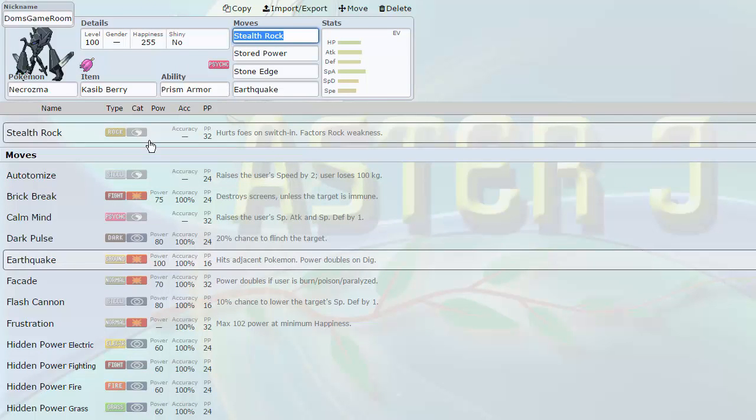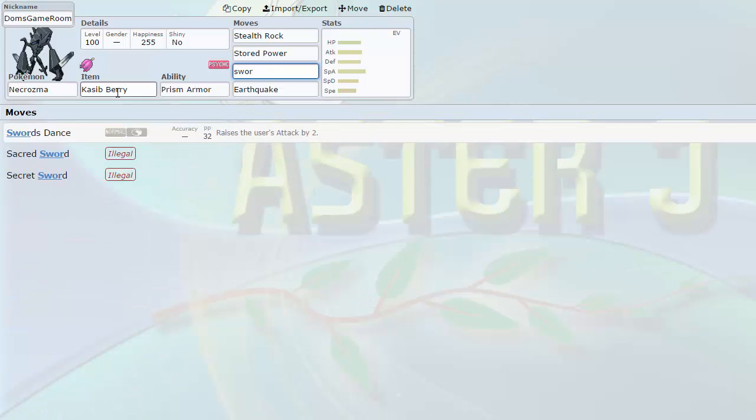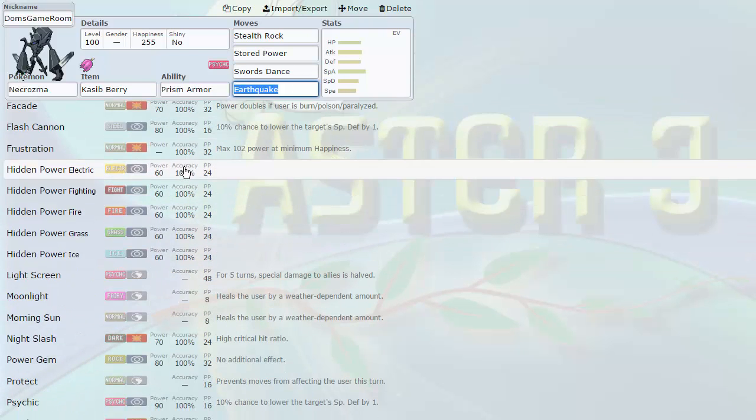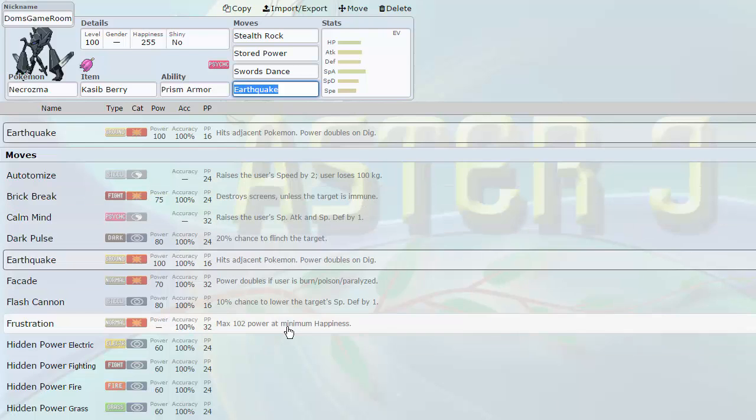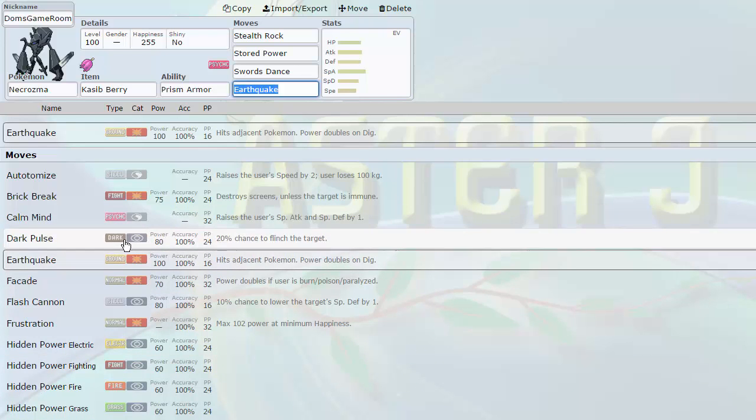Some of the sets are already filled out because I did try recording this once and it ran super long, so we're going to try to make this one a bit shorter. Necrozma is amazing — it gets Stealth Rock, so that's my first Stealth Rock setter. Stored Power is a ridiculous set because it gets every sort of setup: Autotomize and Rock Polish for speed, Swords Dance for Attack, Comet Punch for Special Attack. It can set up any which way it wants to, and its coverage is really good too.